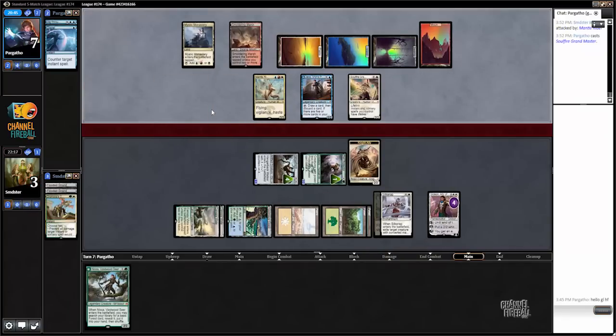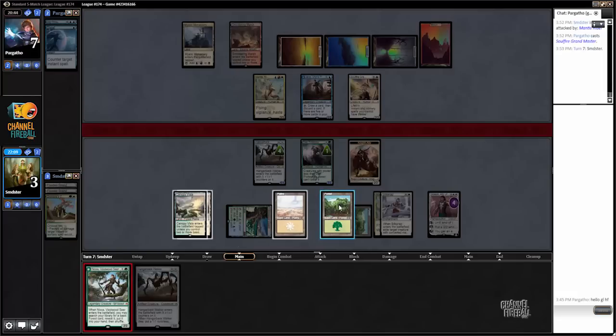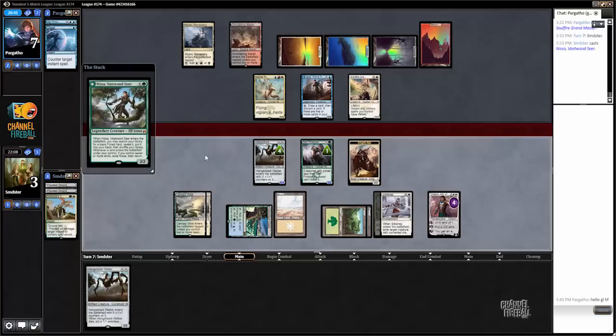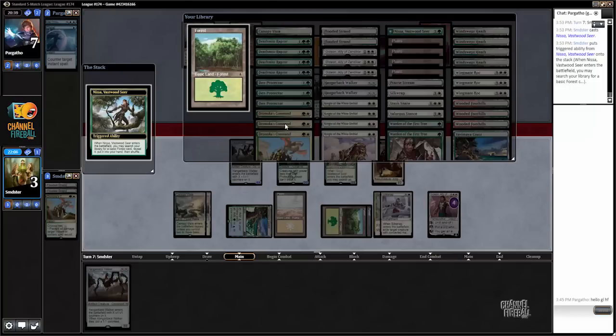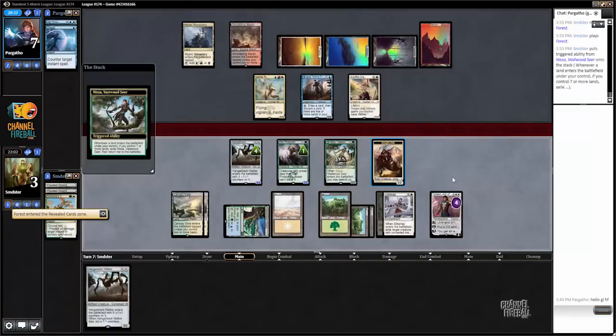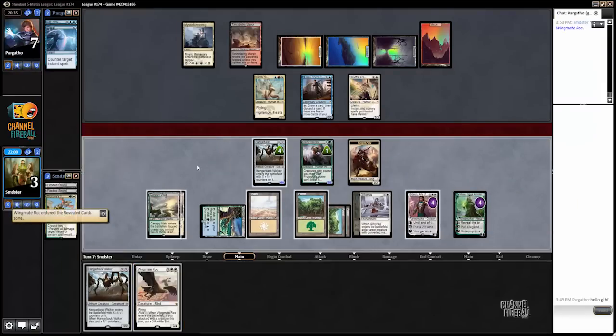Soul Fire — okay, that is not bad. I think we start off with Nissa, flip it, plus it, and see what we get off that, and then proceed from there. Wingmate — one mana short, so we're probably dead here.